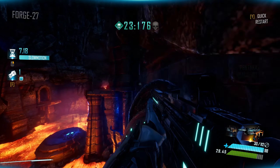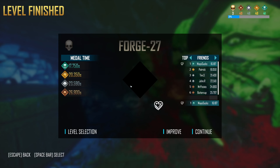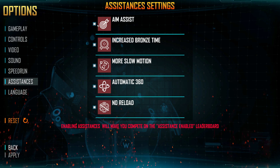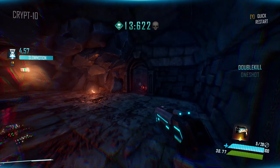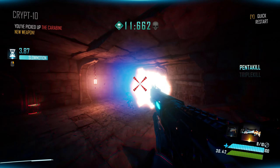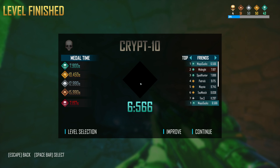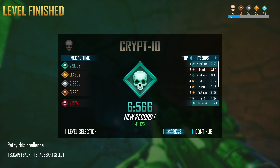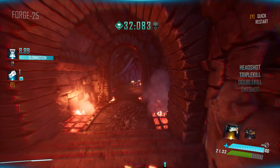They've also implemented some assistance features for people who struggle with aiming and other aspects of first-person shooters. If you're okay with appearing on a separate leaderboard, you can enable aim assist, no reloading, longer slow motion, and a more forgiving level completion time. These are nice options to help widen the player base. Note that the game automatically had them enabled for me, so you'll want to check out the options menu before you play.